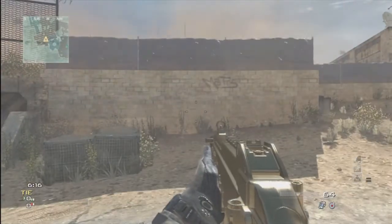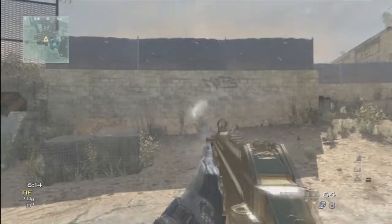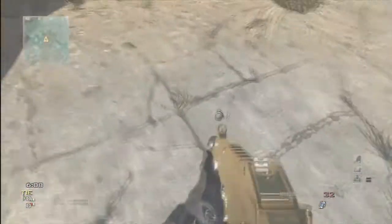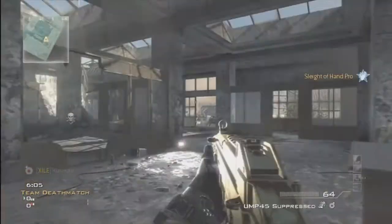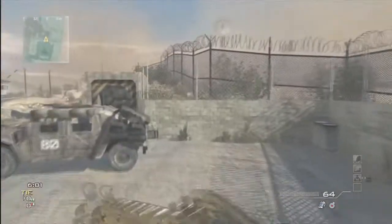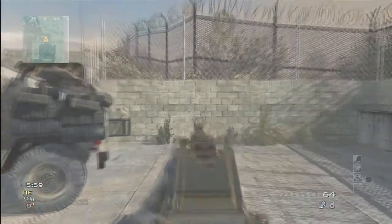While you're still zooming in, you switch to your other weapon. So here we go — this is the no recoil glitch. As you can see, there's almost no recoil whatsoever. I'm going to kill myself here and show you guys what it looks like with normal recoil.